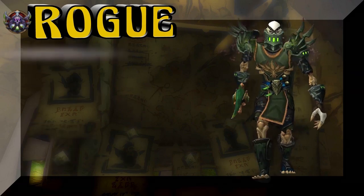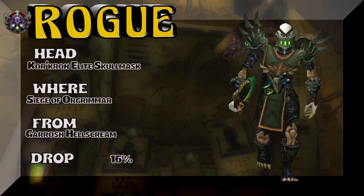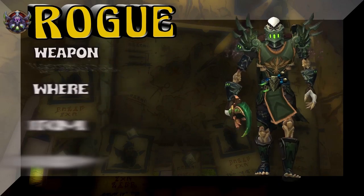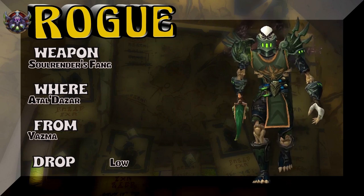And the head is straight out of Siege of Orgrimmar — Garrosh Hellscream himself — 16% on the drop rate. And the last piece is the weapon, Soul Render's Fang, that's a BFA dungeon.